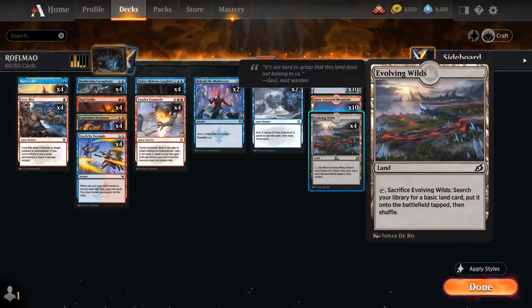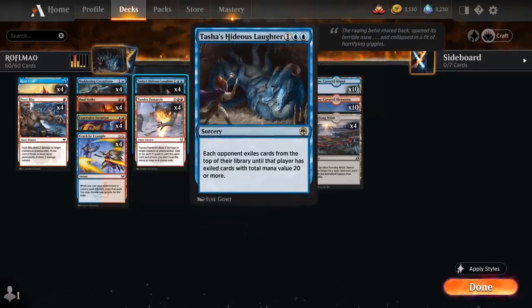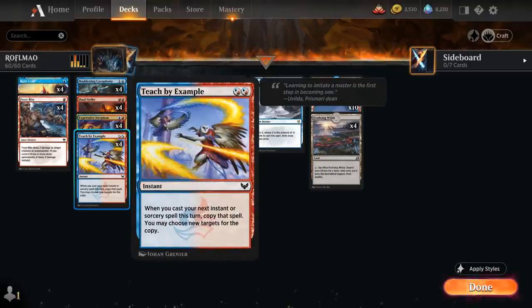That's also the reason why we're playing the full playset of Evolving Wilds, so we can trigger Landfall twice. We also have a few ways to copy our instants and sorceries, so we can potentially double up on Cacophony and Hideous Laughter. With a full playset of Dual Strike, we can pay 2 mana to exile it and then cast it for a single red later. When we cast our next instant or sorcery spell with mana value 4 or less that turn, we get to copy that spell and choose new targets for the copy.